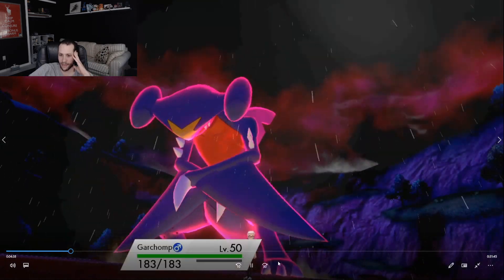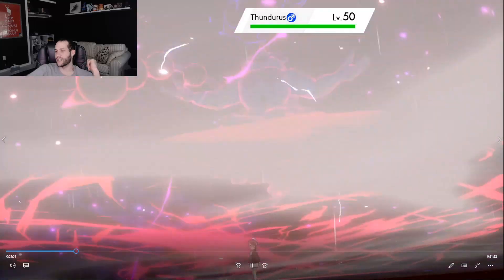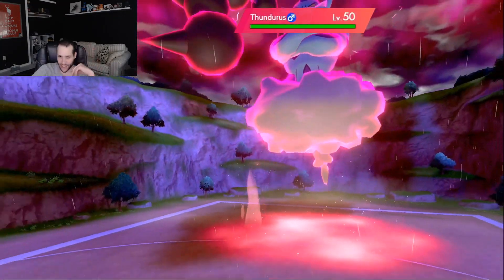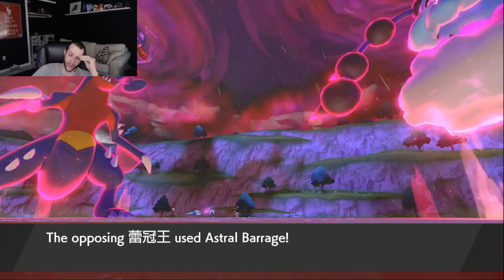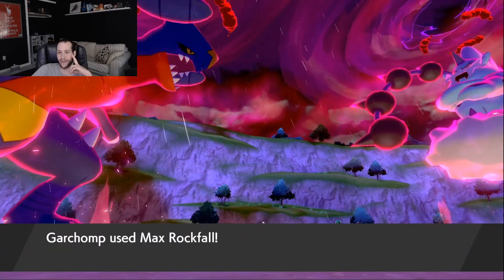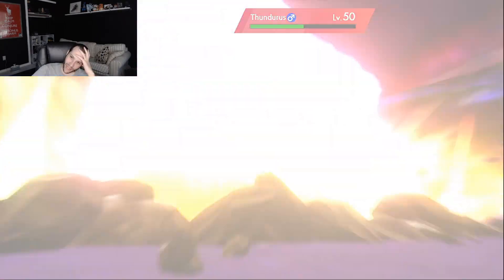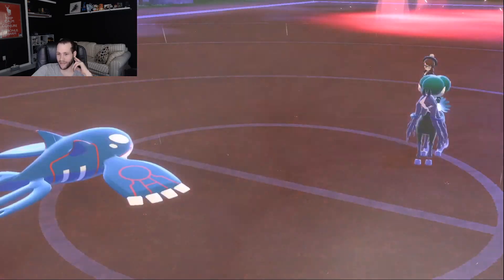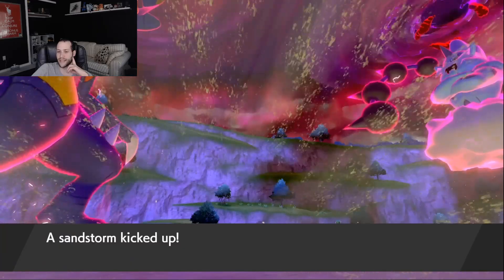We Dynamax here, and I believe they Dynamax their Thundurus too. My Garchomp went first, meaning their Thundurus is probably 168 speed — meaning it's slower than Garchomp, which is hilarious. It's a big advantage for us, but it also means they're bulky. They do go for Astral Barrage. Now we get a nice fat Max Rockfall. Big fat Max Rockfall, but look how bulky they are — they actually live that, which is really kind of annoying. We do get the sand chip to break the Sash on the right side, which is good.